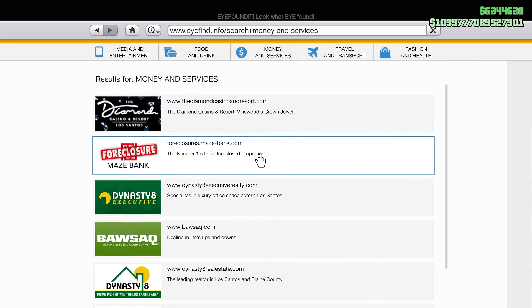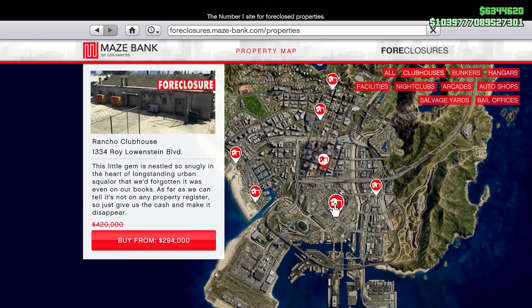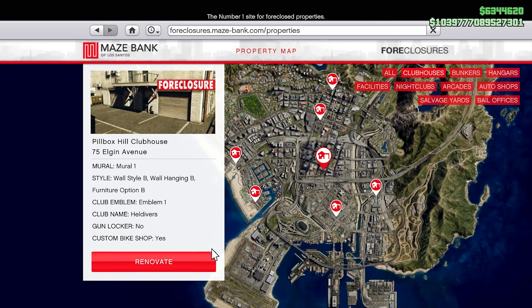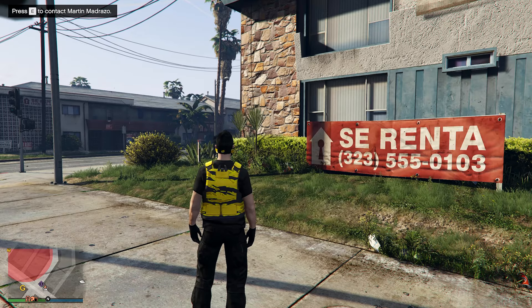From Money and Services, make your way over to the Foreclosure Space Bank and click Enter Site. Once inside, you'll see all the available businesses. To make it easier, click on Clubhouses in the top right corner so that's all you can see. Thankfully, clubhouses are discounted this week, so go ahead and purchase one. Once you have one purchased, you'll then want to purchase businesses through that clubhouse.